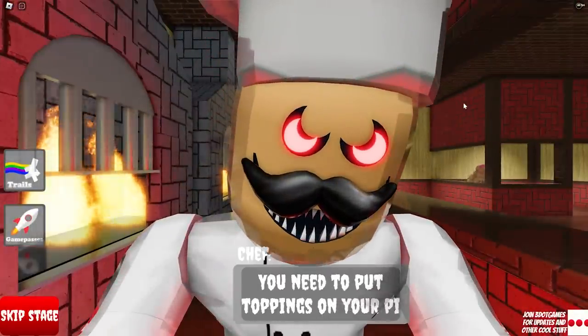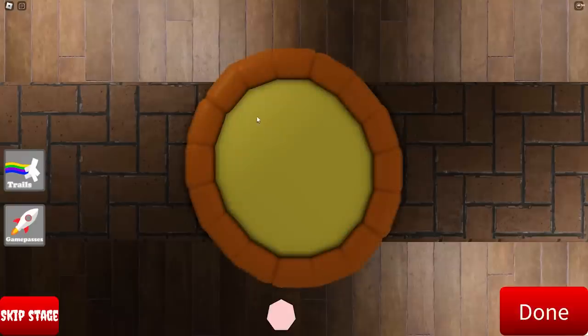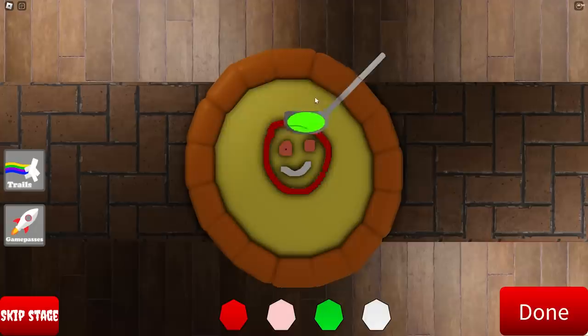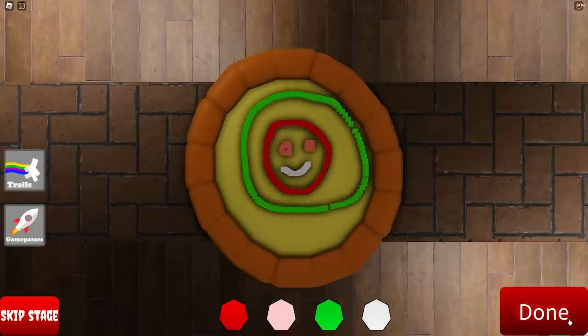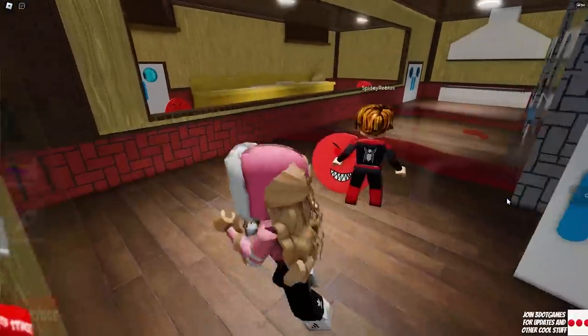You need to put toppings on your pizza before you can continue any further. Oh no, we got caught by Bob. Now he wants us to work for him. Yikes! There are blood limbs, boogers, and nails! We have to put these toppings on — we're gonna make a bloody smiley face. That's creepy! Yes, we did it, Spidey. Now let's escape!